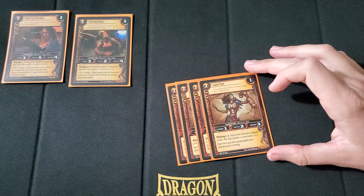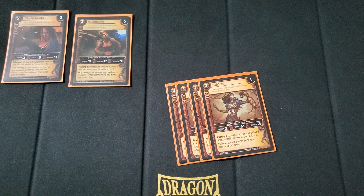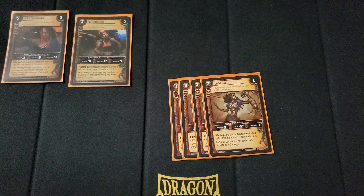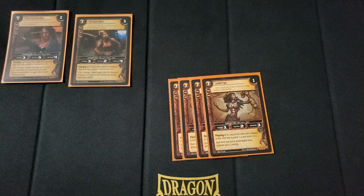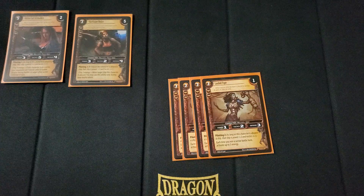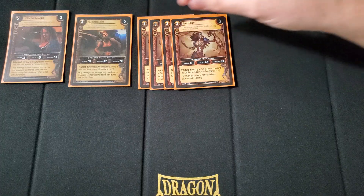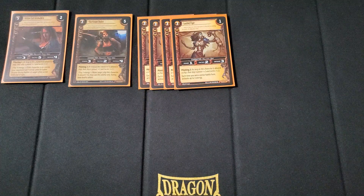Next, we run 4 Lauded Flyer — 3 cost, 2 threshold, 1 destiny, which kind of sucks. She has a 1-2-3 stat line — we don't really care about that all that much. She has piloting 2, which is what she's in here for. Each time you win a sector battle here, activate up to 3 energy, which is pretty good. You're going to be playing a lot of ships, playing a lot of pilots onto those ships to make them even better, and getting all the advantages off of everything else here.